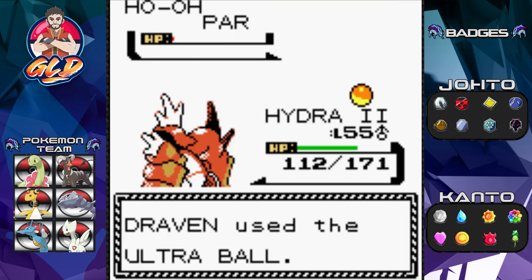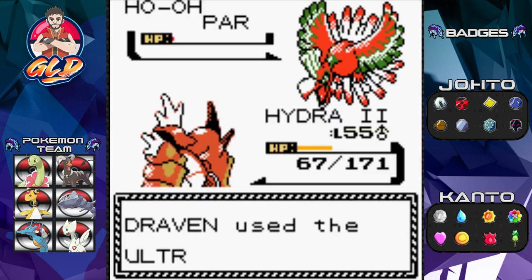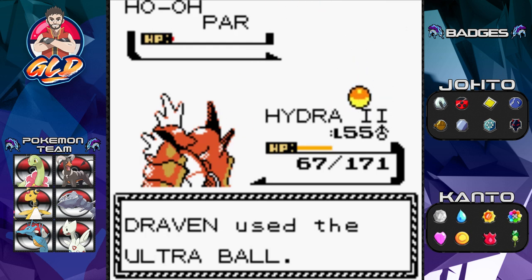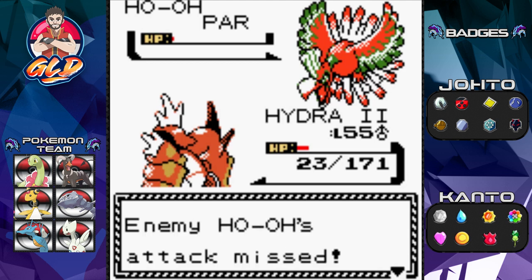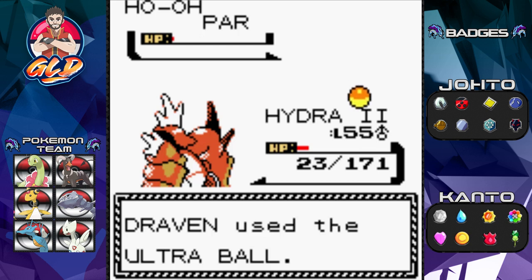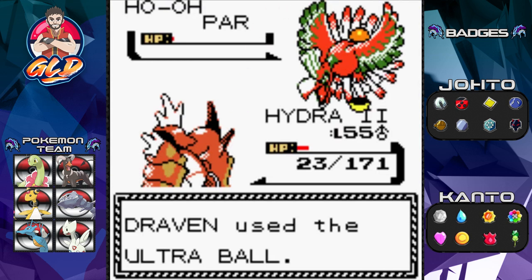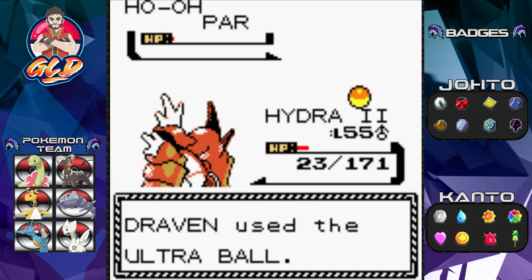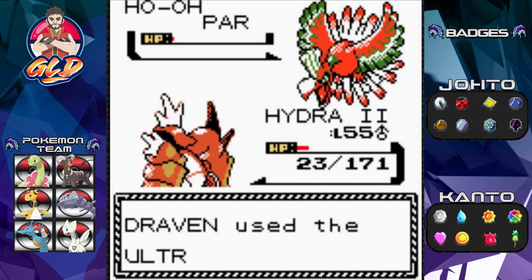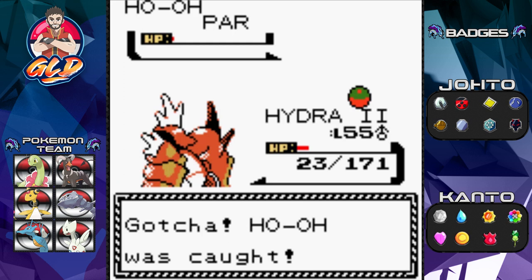This Ho-Oh is being a real handful. You can see why Master Balls are so great. A Gust attack misses and we throw more Ultra Balls — we've used so many. Throwing ball after ball, it keeps breaking out. You're gonna be captured — stay in that Pokeball! Throwing one more and... finally caught it! God dang you — finally!